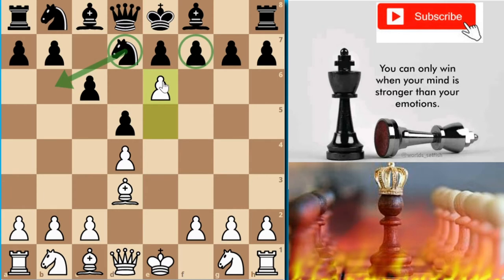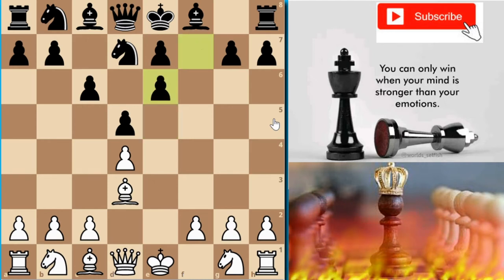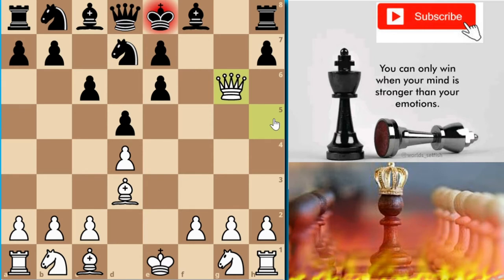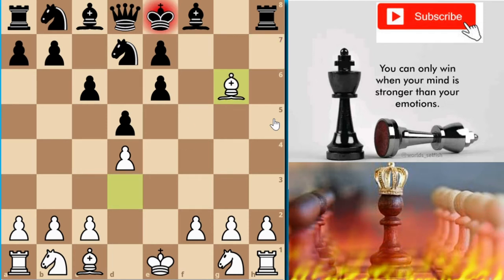If you try to be greedy by accepting the pawn, this would be your biggest nightmare. Black plays fxe6, then we have Qh5 check. After this, all the moves are forcing, leading to checkmate: g6, Qxg6 check — a queen sacrifice — then hxg6, a forced move, and Bxg6 checkmate.